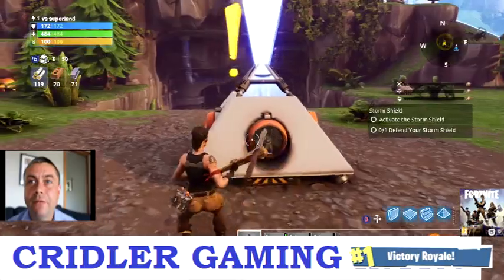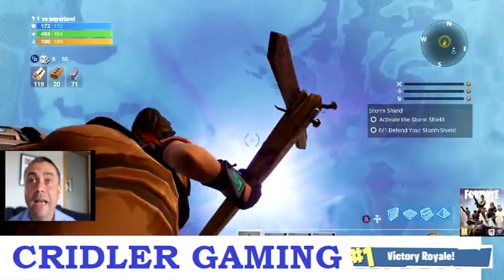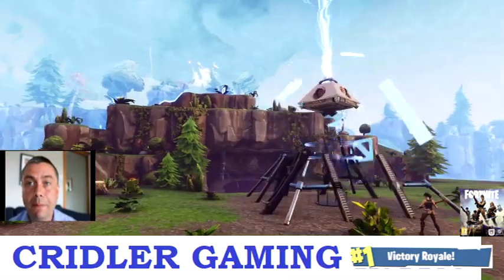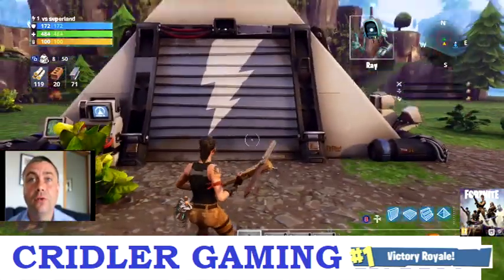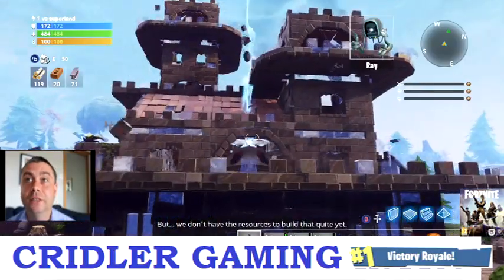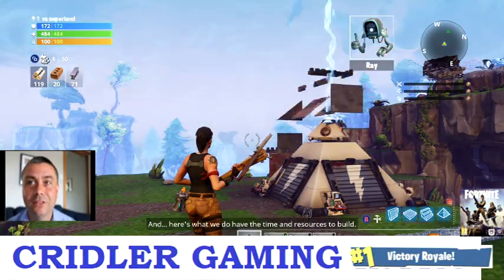We've loaded and passed through all the animation. This is what we are protecting — a small pyramid with our storm shield. What I need to do is activate the storm and it grows into a bigger pyramid. This is our mission: to protect this. Although this is only level 1 which is quite straightforward, when you get up to the bigger levels you can build fancy forts. That's what you're trying to aim for.